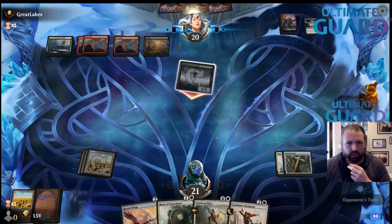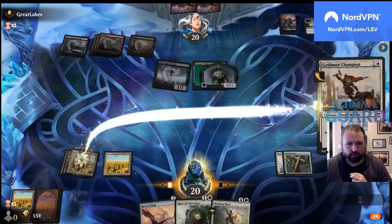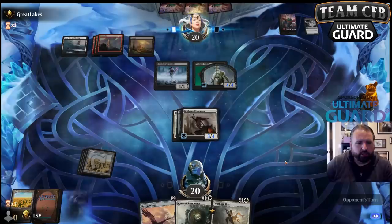This is going to buy me a lot of time. One of the advantages of playing 15 land is I draw less land than my opponent. Land, Goldmaw Champion, equip — next turn they don't know, but I'm going to get to go Wings and equip. I'll be able to rune up the Wings at some point too.